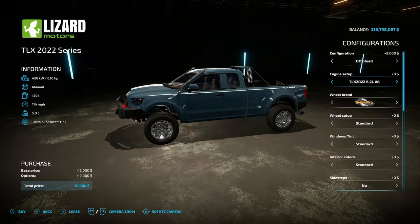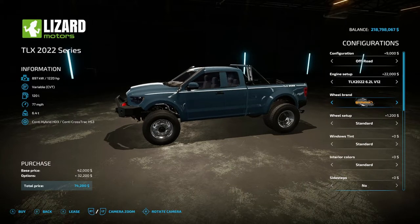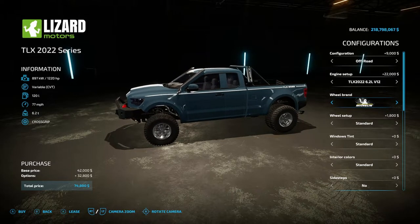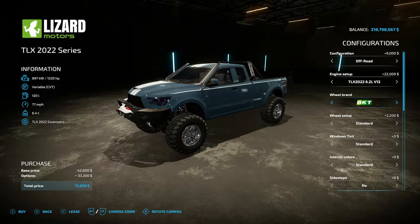For engine setup you have the TLX 2022 6.2 liter V8, then you have the 6.2 liter V12 — those are the only two options. For wheel brands you have Continental — there are three Continental options — and then you have Michelin, Michelin Off-Road, Michelin Dually.